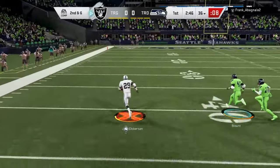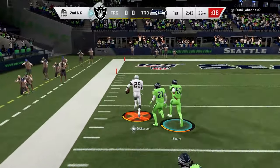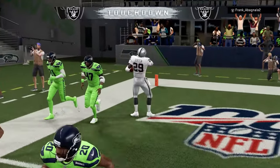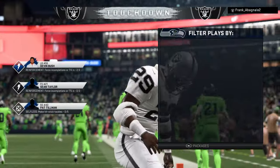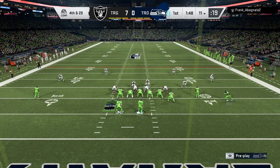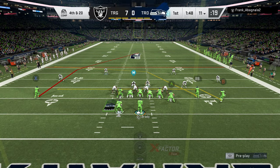This is a different opponent. I just gave up a stupid run — I was in big nickel, that's my fault, and I paid for it. I should have been in 3-4. But right here I just want to show you something beautiful. This is a fourth and 20 situation. All the odds are against me — I have 20 yards to go and I have three routes on the field. I'm looking for X, and he thinks I'm going for RB, but I'm going for X.